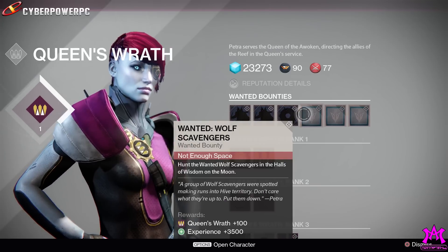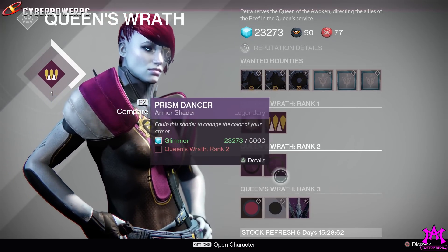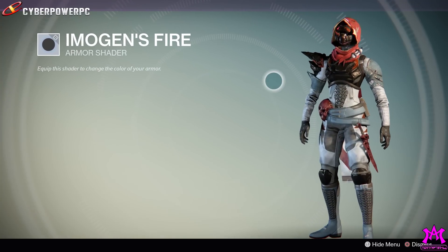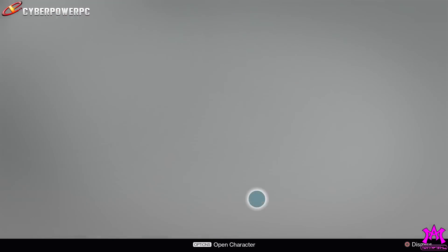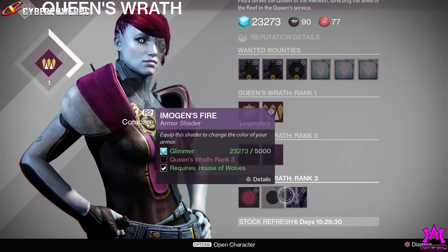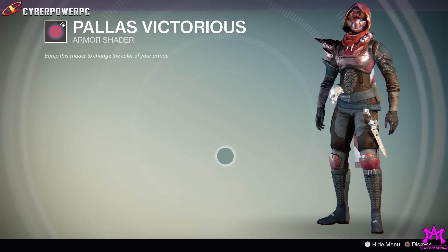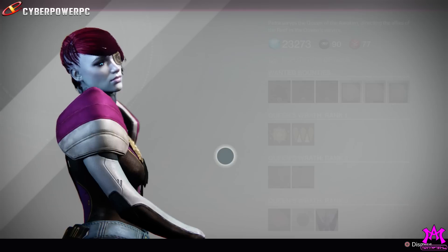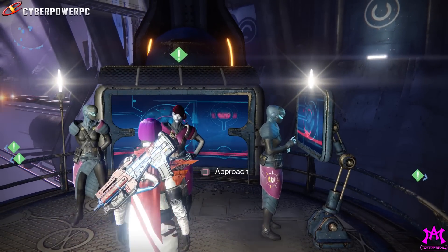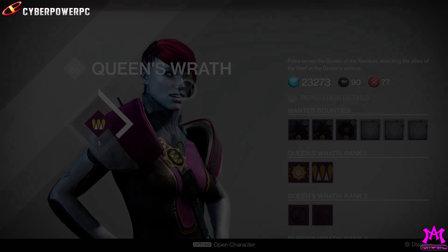These bounties might work similarly to Eris's missions — extra missions showing up on the destination screen. Petra also has shaders: Imogen's Fire, which looks kind of dull, and Palace Victorious, also not great. Hunters always seem to have the worst shaders — Titans and Warlocks get all the colorful ones. Petra, your package didn't give me what I wanted. Moving on.